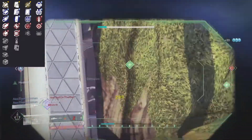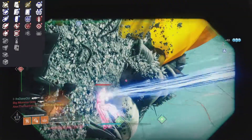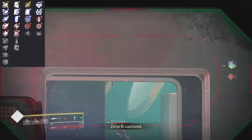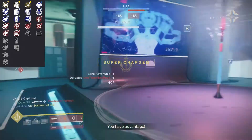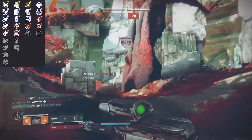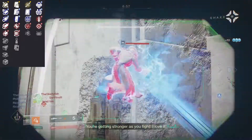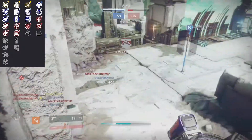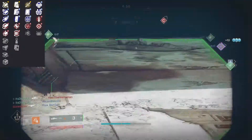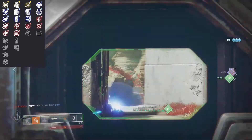Trait column one doesn't have anything crazy on the PvP side other than Pulse Monitor — basically if you get hurt, your magazine automatically gets reloaded, which is nice. Clown Cartridge wouldn't be too bad either, because if you reload and get a couple extra bullets that's good for PvP as well — just some free shots. And then trait column two, as I mentioned, you have the option of Quickdraw or Snapshot, and either one is perfectly fine.